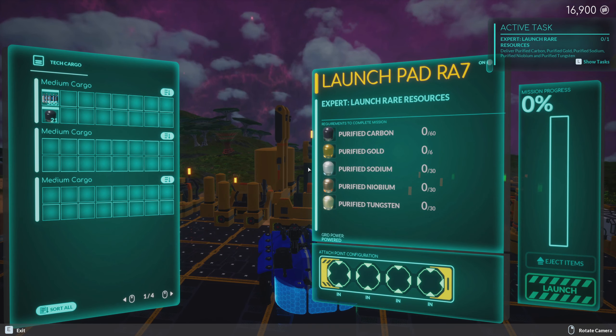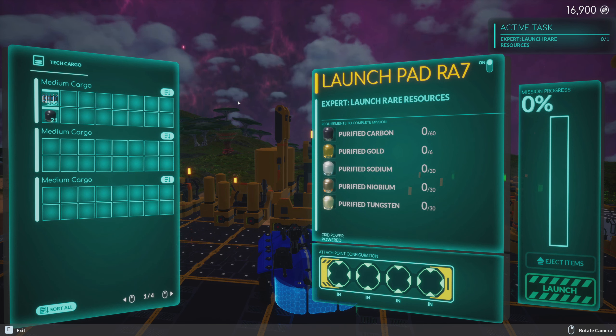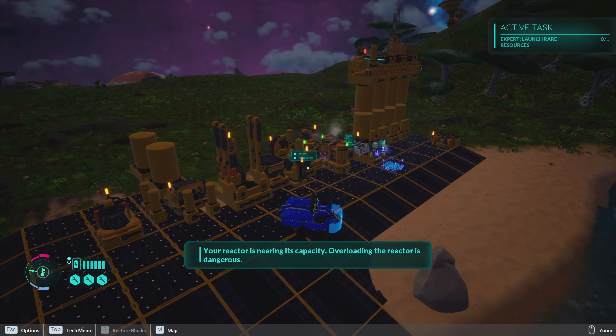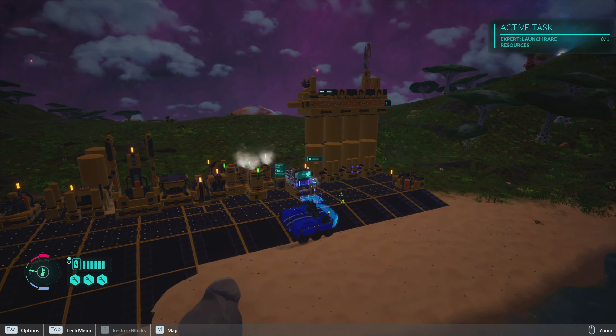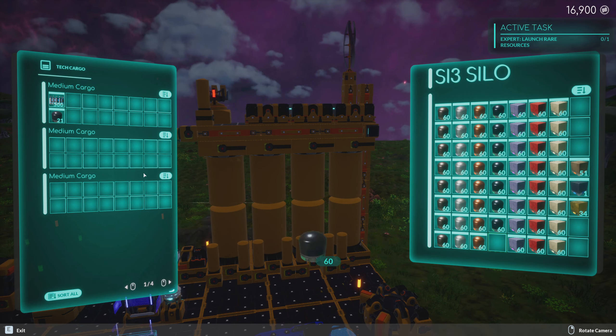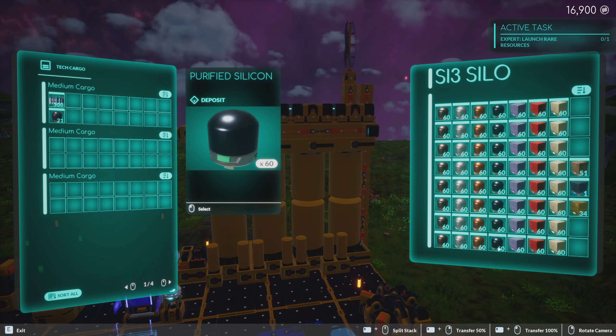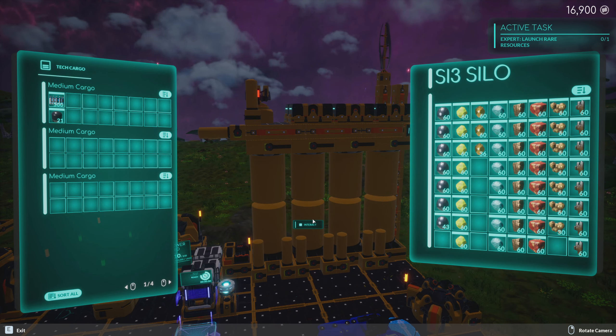What have I got here? Carbon, gold, sodium, niobium, tungsten. The biggest problem I have is remembering these, but I've got some purified carbon. I've been using it as fuel in my reactors - I have some stored for situations like this. Oh, that's silicon. Wait, do I have some stored for this?